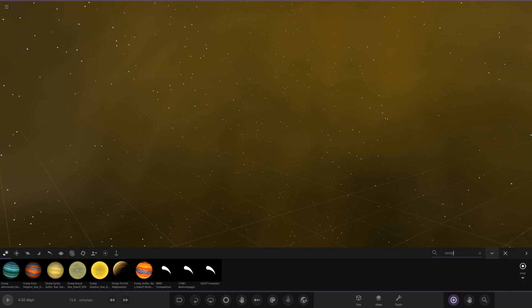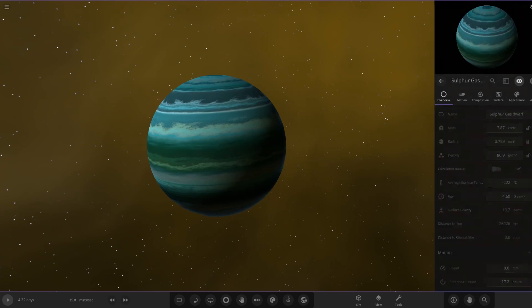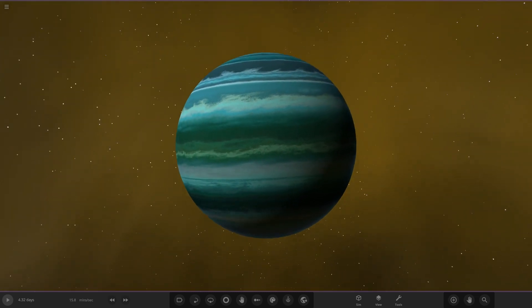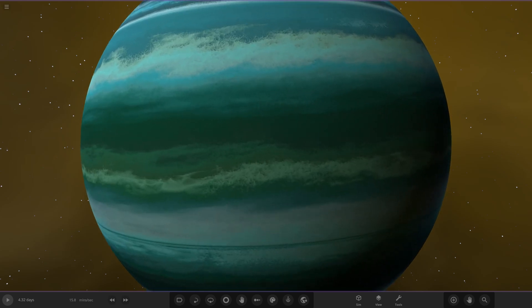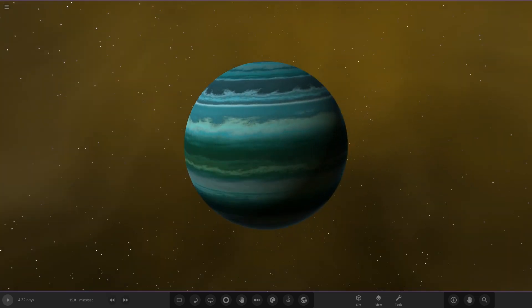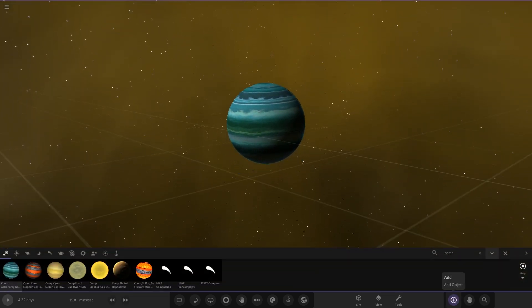First object of the day: Astronomy Geek — a new person, I don't think we've had an object from them before. Here's their sulfur Gasterwarf. It's not even the size of an Earth, but color-wise that is a very nice mix of greens and blues. That is gorgeous — I really like that. Very nice job on their first ever submission.